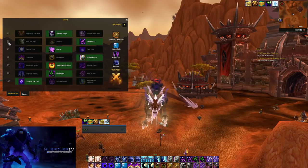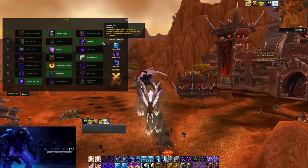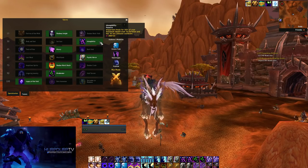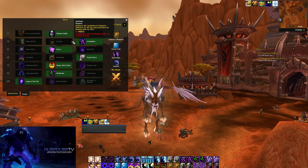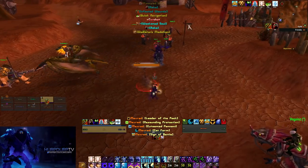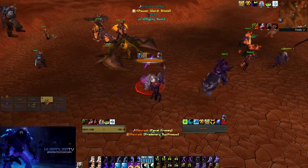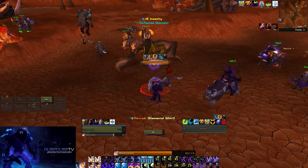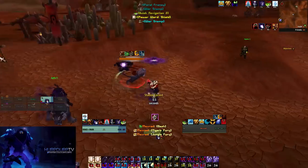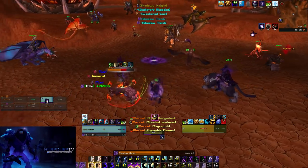Moving on to the tier 30 row, we have Body and Soul, Sanlayn, and Intangibility. 99% of the time you're going to be taking Intangibility — it's just that good. Dispersion heals you for 50% of your HP over its duration and its cooldown is reduced by 30 seconds. Sanlayn is a decent talent but you'd only take it if nobody is going to be targeting you, and as a Shadow Priest in PvP you're almost always the main target.